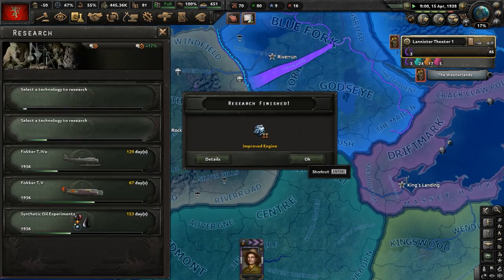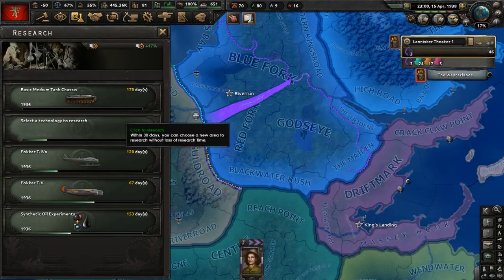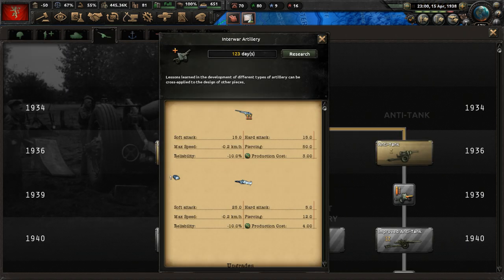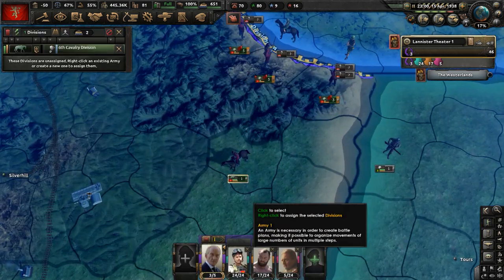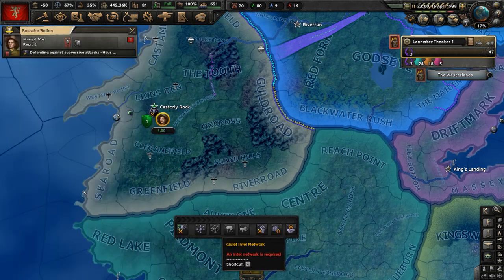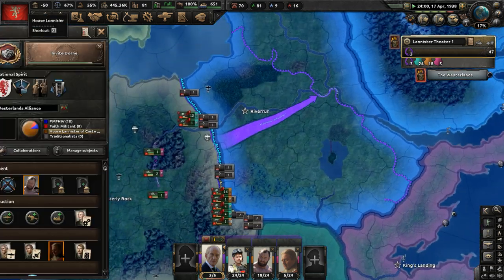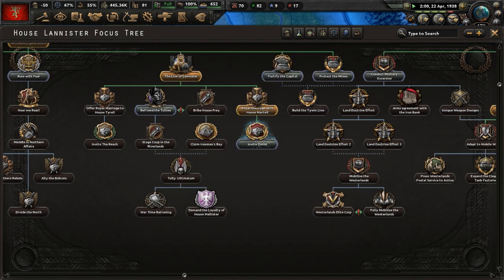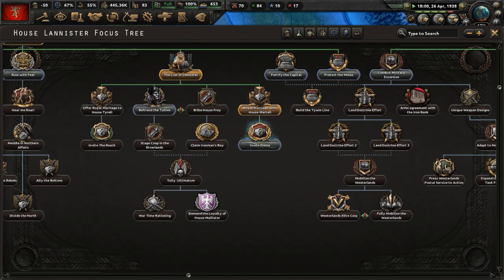Research slot available — let's research 1934 medium tanks and artillery upgrades. Get a new division — cavalry, give it to army two. Let's take our operative and build an intel network in the Riverlands. The Invite Dorne focus will be done soon. Viserys Targaryen has been killed — that's Daenerys's brother, over in Essos. They're not really relevant to us for now. And the Principality of Dorne accepts the invitation to the Westerlands Alliance.